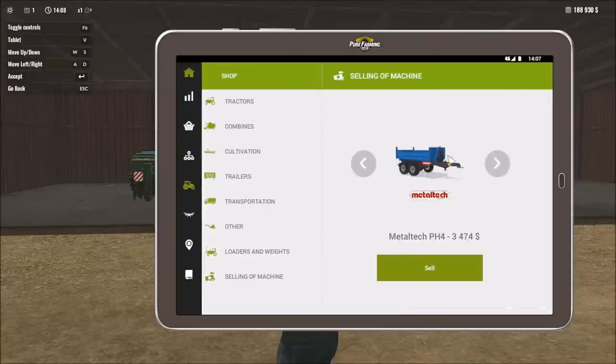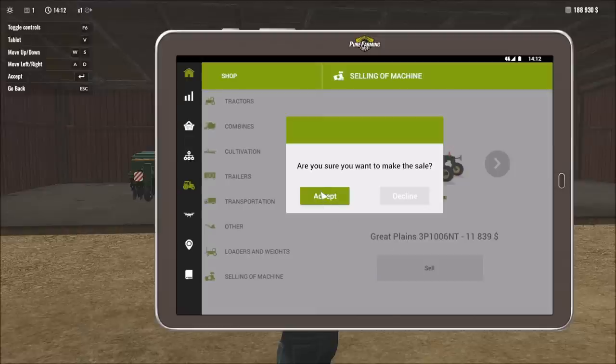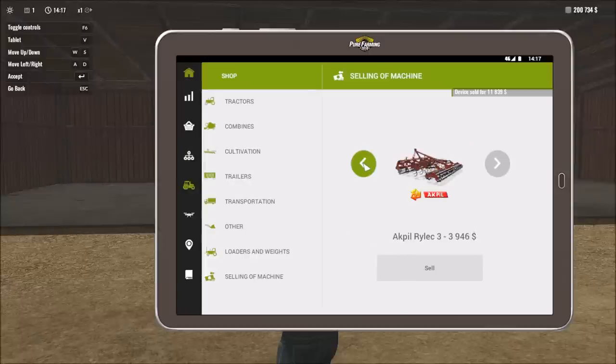Before we can buy that, we need to sell some things. We'll get a little less by selling through the tablet rather than physically at the shop, but I'm okay with that. We'll sell our separate seeder for about eleven thousand eight hundred, and sell our cultivator for about thirty-nine hundred dollars.